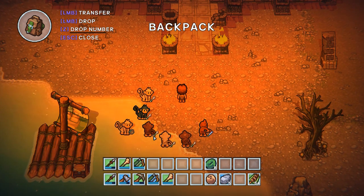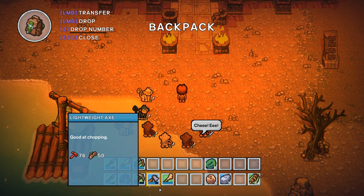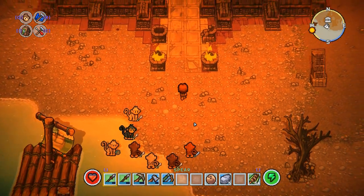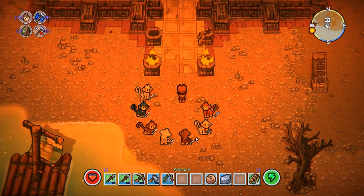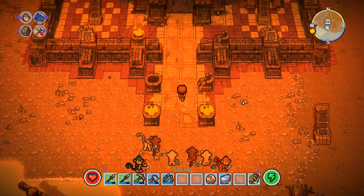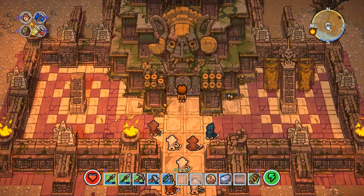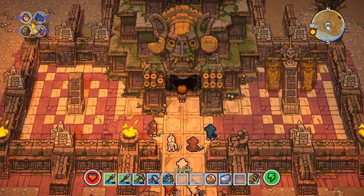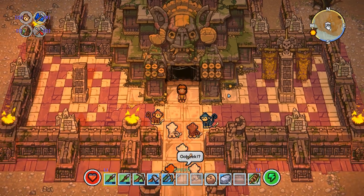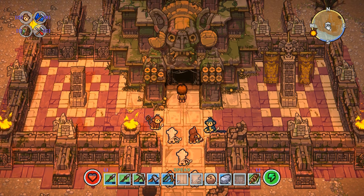Here we are again for the second try. It was indeed what I expected — they all just left their weapons behind in the crates. I'm now going in for a second try: I got my weapons, I got their weapons, and they're all on follow. Let's see if we can open the labyrinth. We can! Are you guys ready? This is going to be it — our first labyrinth, guys. It's gonna be awesome. Let's see what's inside.